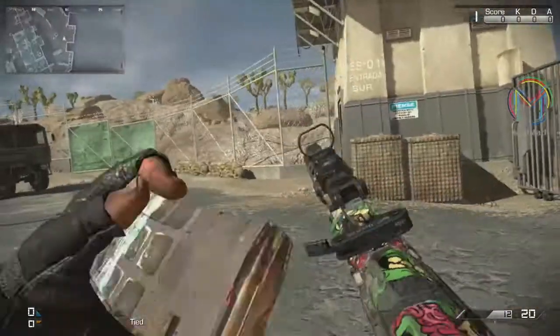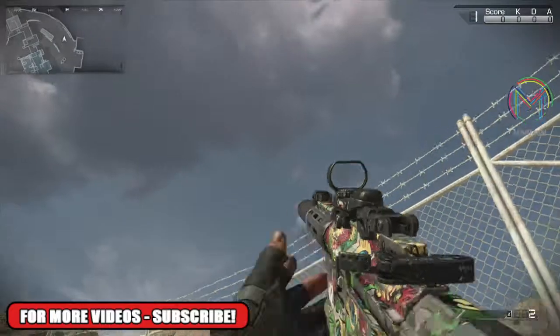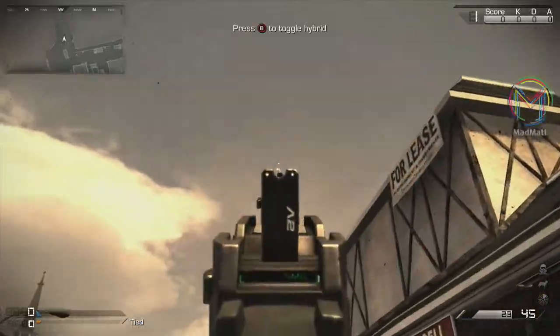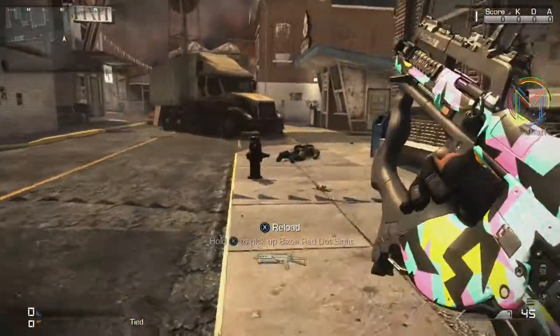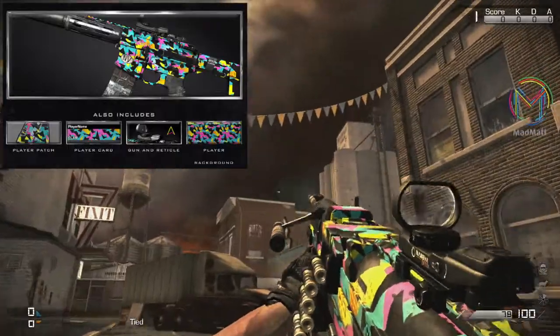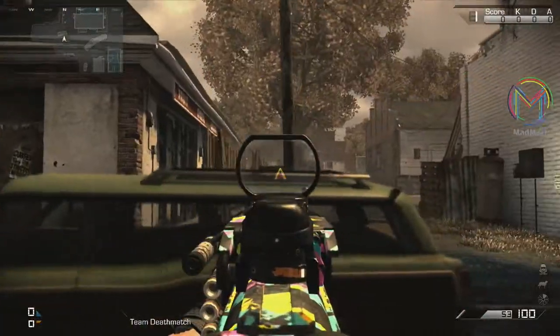Let me know in the comments down below which camo pack is your favorite. I know what most people are going to say, but you could be surprised by some of the other camos. Moving on, we do have the 1987 camo. It's a very bright and colorful camo with various shapes all over the weapon — probably one of my favorites. It comes with a background, player card and patch; the patch is a pair of shorts with the camo all over it. The reticle is a big triangle and you can aim at the top of it, so it's a fairly effective reticle.